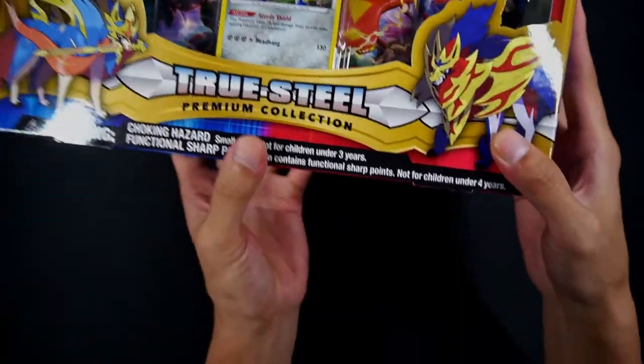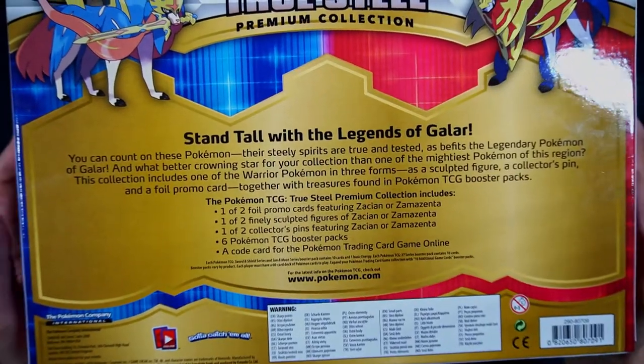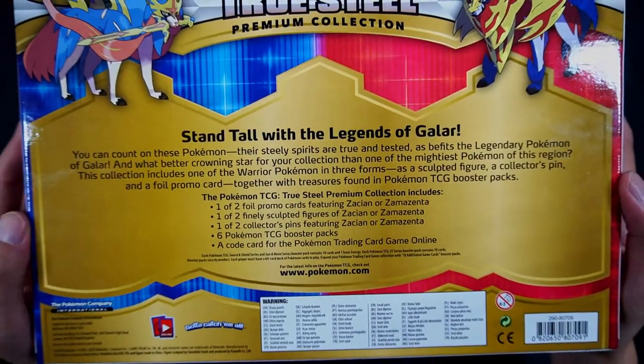But as you can see from the box, we have like the dichotomy between the red and the blue, representing the Sword and Shield legendaries respectively. So we have them down here — Zacian and Zamazenta. True Steel Premium Collection. And if we turn that over, this kind of shows you the contents.